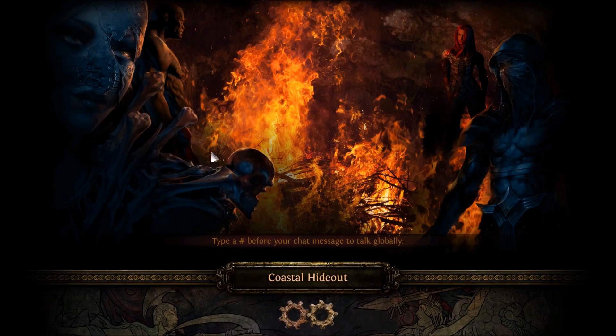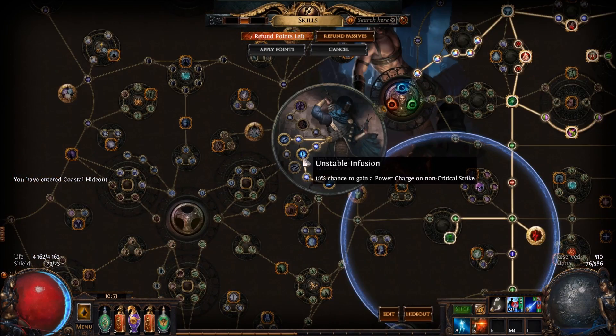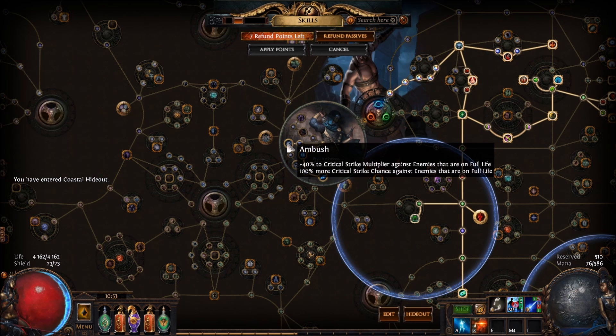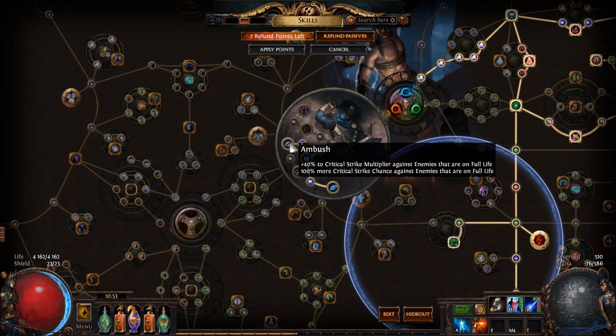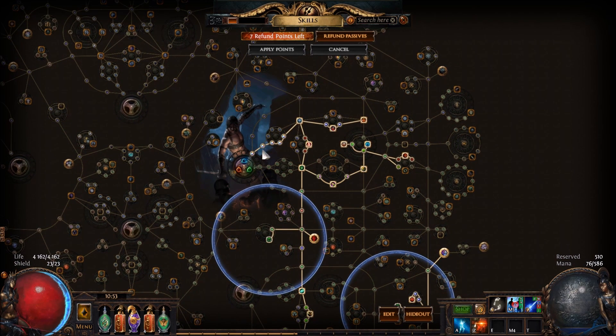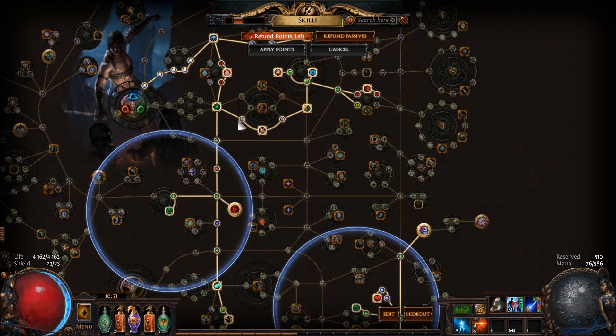So here is my passive tree. I'm an Assassin using this to gain power charges — deadly infusion and ambush — because I mostly one-shot every blue or white mob, so more critical strikes against enemies on full life is awesome for this build. I focus mainly on elemental damage and critical strikes.